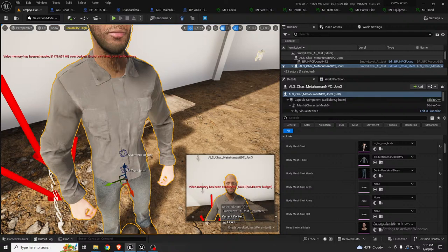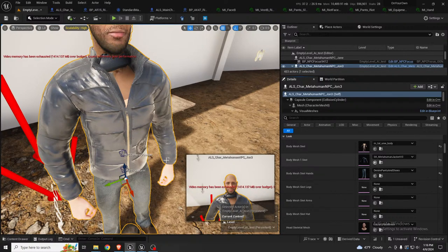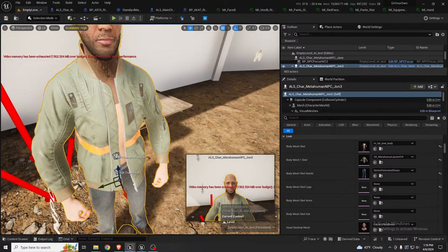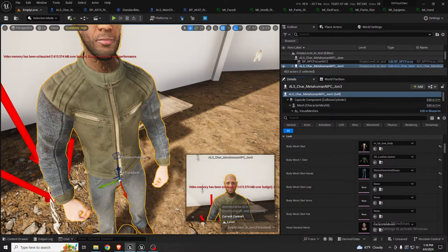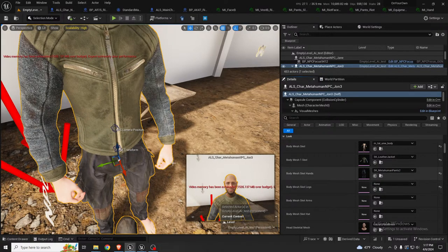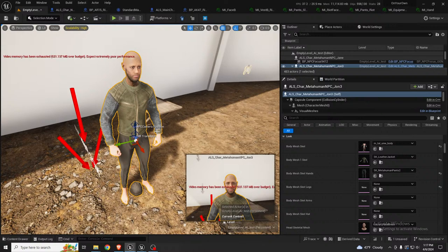I've got a couple dozen of these outfits — let me show some of them. Here's another jacket, and of course jackets overlay on top of pants so there can be multiple combinations. I have a couple of pants as well — once you alternate between all of these it could provide quite a decent variety. Something like sweatpants — this guy looks like a cool dude.